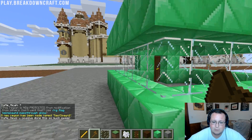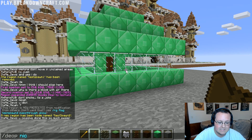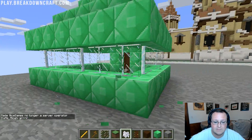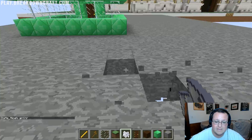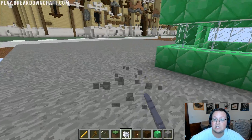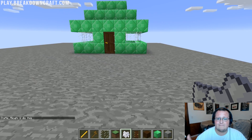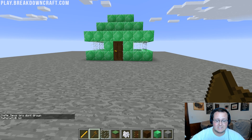Now this region is protected. If I de-op myself — I'll have to do a jump cut to re-op — I won't be able to break any of these blocks even in creative mode. These blocks cannot be broken because I don't have permissions to do so; only operators do. Let me go re-op myself and I'll show you how to turn off PVP and stop mobs from spawning in your spawn.